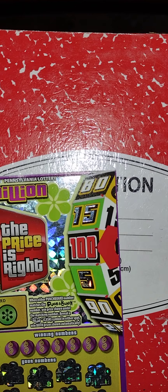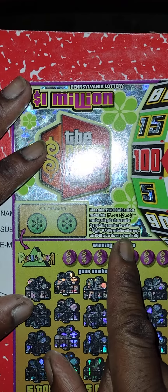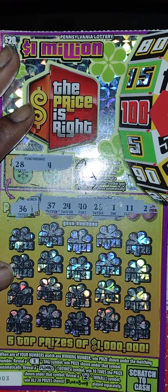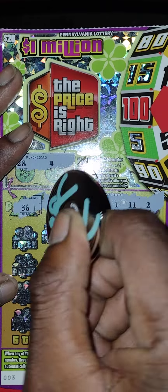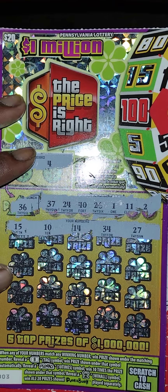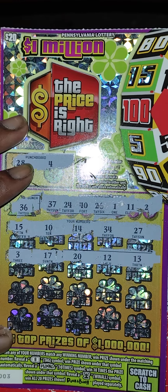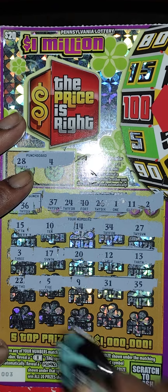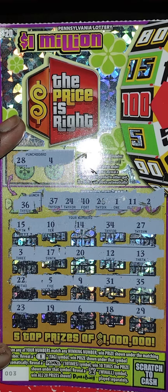Next ticket is a $20 One Million Prices Right, ticket number three. The Punch a Bunch number is 36 — my numbers are 28 and 4, nothing there. Winning numbers: 37, 24, 40, 26, 1, 11, 2. First row: 15, 10, 14, 34, 27 — nothing. Second row: 3, 17, 20, 12, 13 — nothing. Third row: 22, 5, 9, 31, 35 — nothing. Last row: 23, 19, 6, 18, 29 — nothing. This one is a dud.